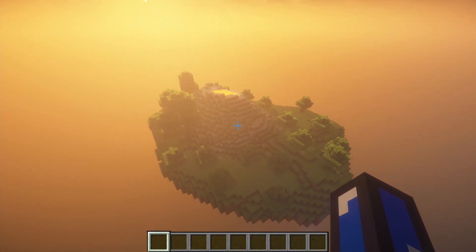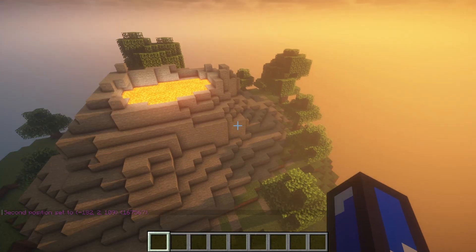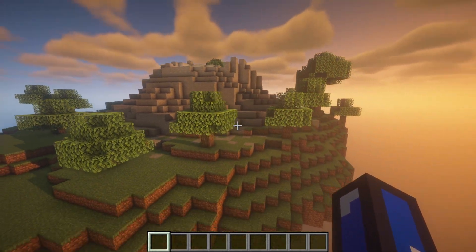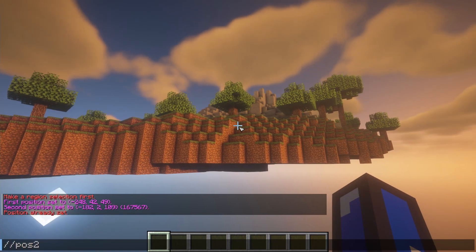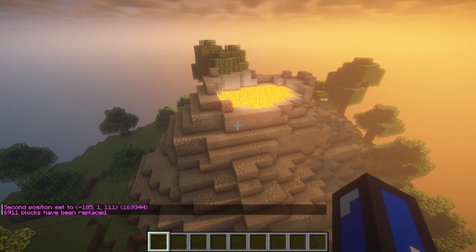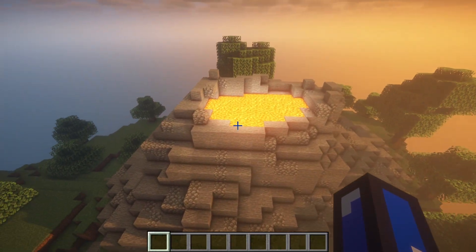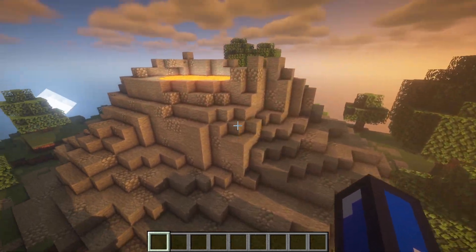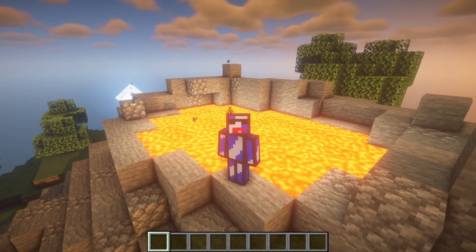Just to make sure we get all of this stone, I'm going to do //pos1 up here, then fly all the way down to make sure I get all of the stone in my selection. Let's do //pos2. And now when we run that command, our stone looks a lot better. This is a much better looking volcano now that all of the blocks are randomized. This volcano is looking like an absolute vibe.